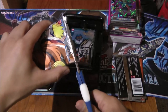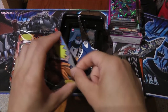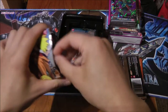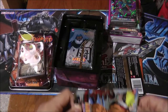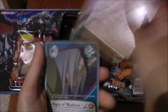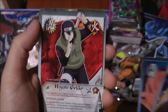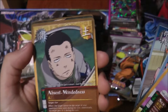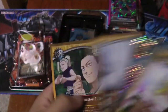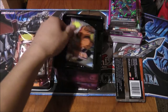Alright, second pack — The Chosen. We have Sexy Jutsu, Signs of Madness, Mizuki, Pakun, Blush, Heriatsu, Gecko. Pretty sure I have this card already — Broken Heart, After Mindedness, and oh nice — a holo Tsunami, Invisible Attack, and Mind Destruction Jutsu. Very nice. Two good pulls so far.